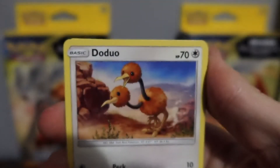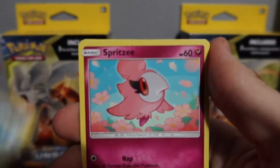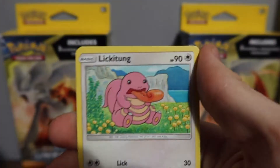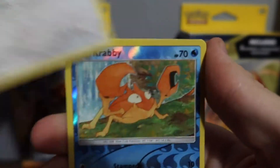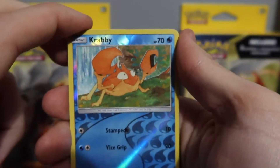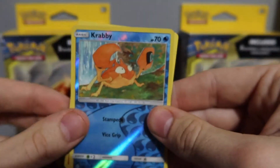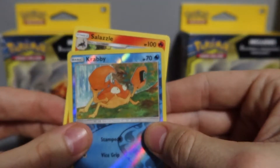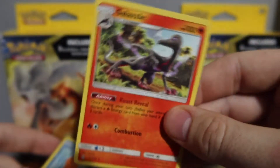Doduo. Poliwag — he is just chilling in the water right there. Spritzee. Lickatung. The Reverse is a Krabby. And the Rare is... just a Salazzle. Not even holo. Tough first pack, tough first pack.